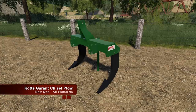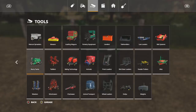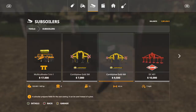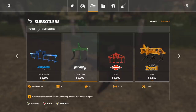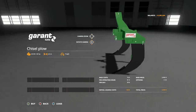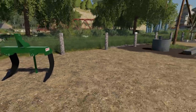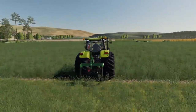Next we have the Cote Grand Chisel Plow. You're going to find this in subsoilers - there it is, 3,900, with a 2.5 meter working width, 7 mph, and 60 horsepower required. There's nothing else you can do to it in terms of customization.